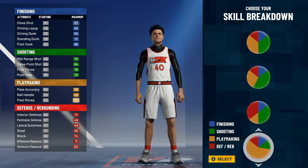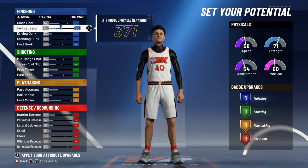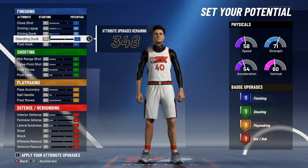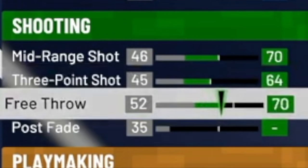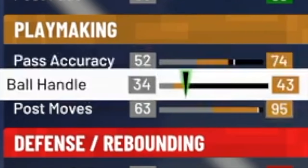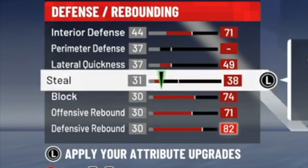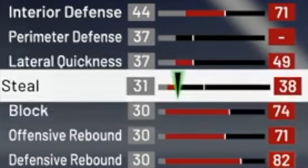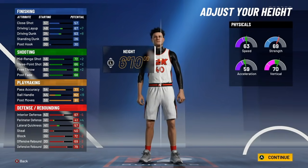For the second rarest build in NBA 2K21, we're going to the center position and select the pure yellow pie chart. For finishing: layup at 60 and dunk at 55. For shooting: 70 mid, 64 three, 78 free throw, and 68 post fade. For playmaking: 74 pass accuracy, 43 ball handle, and 95 post moves. For defense: 71 interior defense, 49 lateral quickness, 38 steal, 74 block, 71 offensive rebound, and 82 defensive rebound.